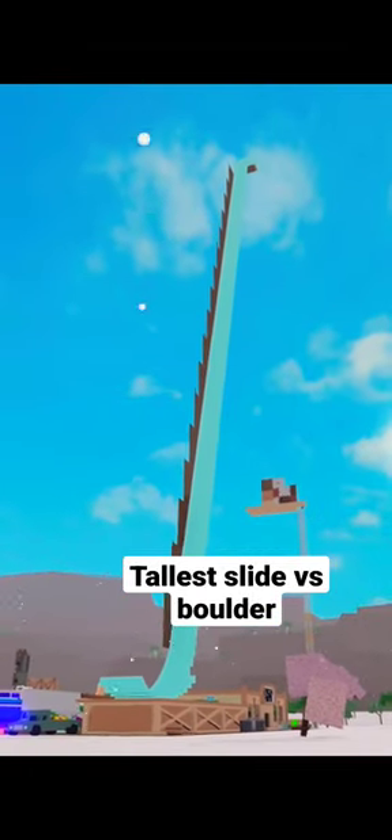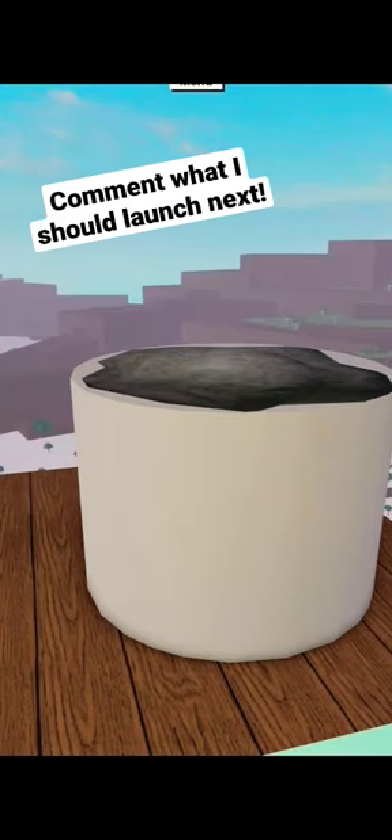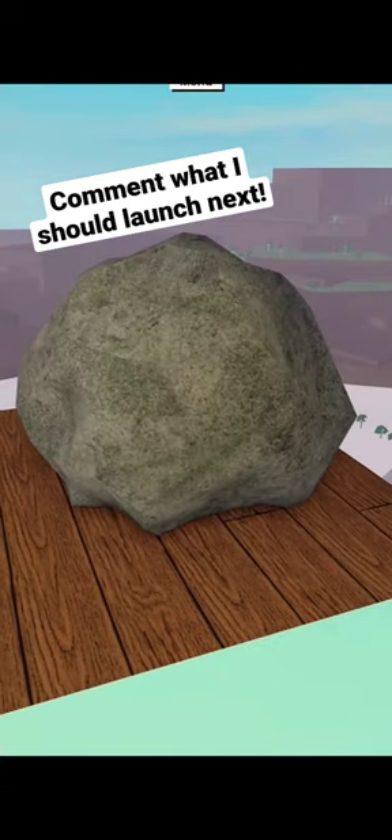This is the tallest slide in Lumber Tycoon 2, and today we are going to drop the heaviest item in the game. Here we have it right in front of us, and we can't even lift it off the ground. But what we can do is we can absolutely launch it down this slide. So let's go ahead and let it roll.